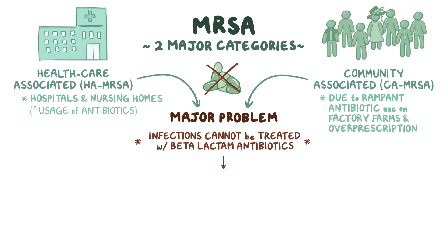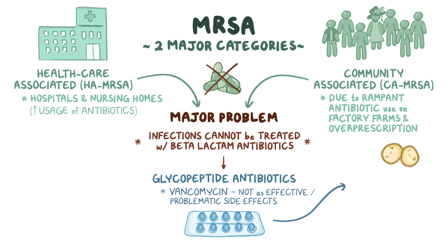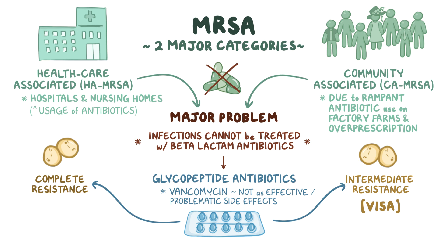As a result, another class of antibiotics — glycopeptide antibiotics like vancomycin — are often used instead. Unfortunately, it's not as effective and comes with problematic side effects. Some Staph aureus strains have developed intermediate resistance to vancomycin, called vancomycin-intermediate Staph aureus, or VISA. Strains with complete resistance are called vancomycin-resistant Staph aureus, or VRSA. The search is on for new antibiotics and vaccines to prevent Staph aureus infections, but the overuse of antibiotics makes rapid resistance an ongoing problem.